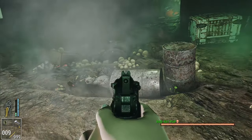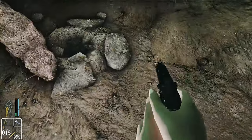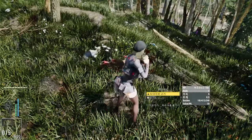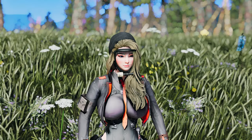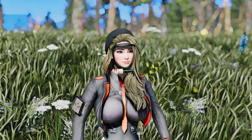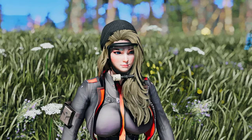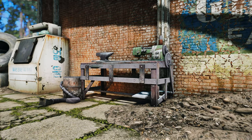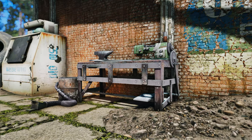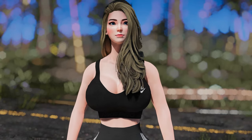The RDA Mask also grants the dead-eye effect, enhancing your accuracy and precision during combat encounters, giving you a crucial edge when facing off against enemies. The RDA Mask is suitable for both male and female characters, ensuring everyone can benefit from its protective and advantageous features. Obtaining the RDA Mask is straightforward — head to the chemistry station, where you can create this essential piece of gear. Additionally, the RDA Mask can be modified at the armor workbench, allowing you to tailor its appearance and functionality to suit your preferences and playstyle.